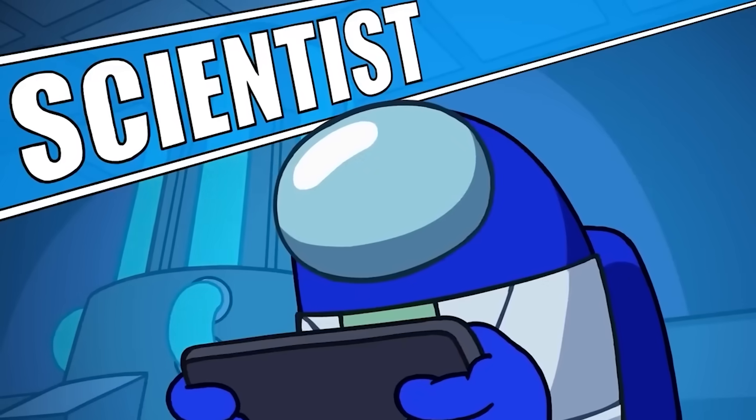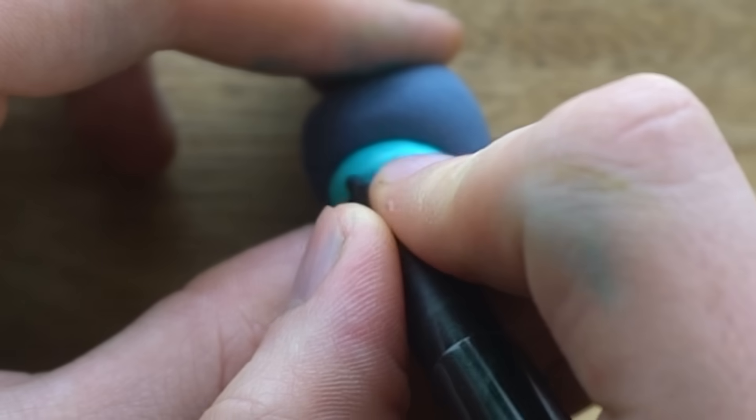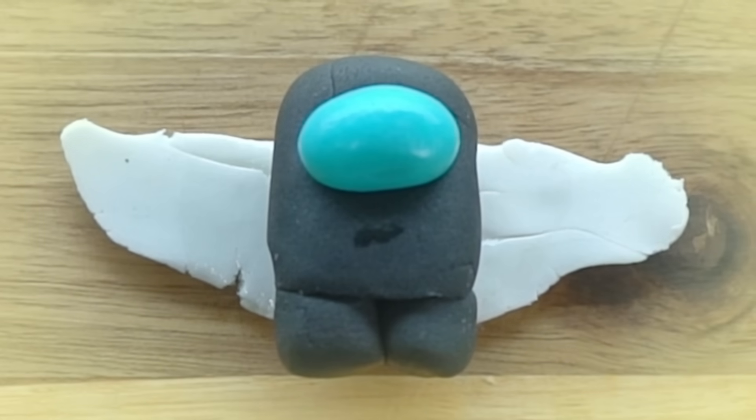The final two roles I'm making are scientist and guardian angel. I'm making Purple the scientist, which I'll do by drawing some nerdy glasses and teeth using a sharpie. However, sharpies are poisonous, so I can no longer eat Purple. The Black crewmate will be the guardian angel, and I'll add white wings using white icing. Angelic!